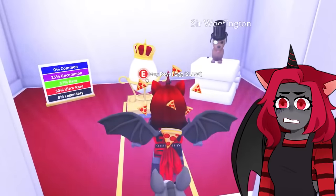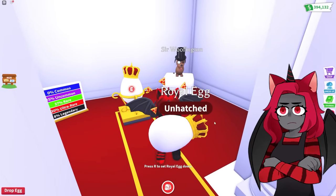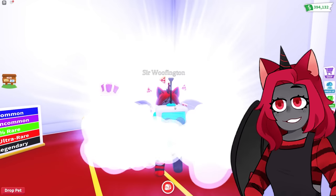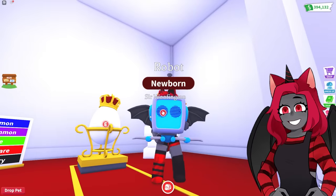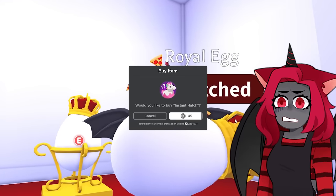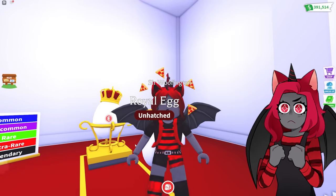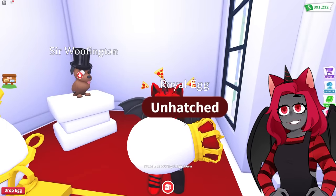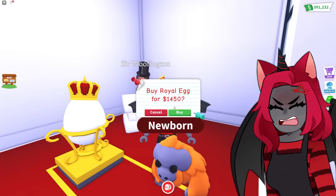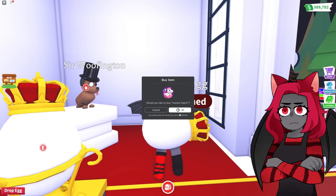We're not having any luck with these royal eggs — we want to get a legendary today. We got another donkey. Sir Wolfington, what are you putting in these royal eggs? Are you putting no legendary oil on top of these eggs? I got a robot — oh my gosh, look how it sits in your hand! I never really picked any of the pets up from last time. Let's just go ahead and hold these. I got another robot pet. Opening egg... it's an orangutan. We're getting the same pets.